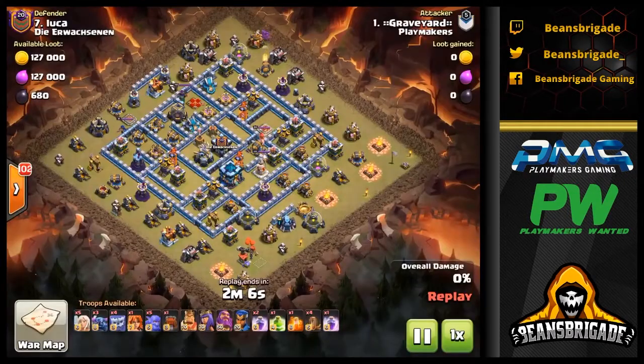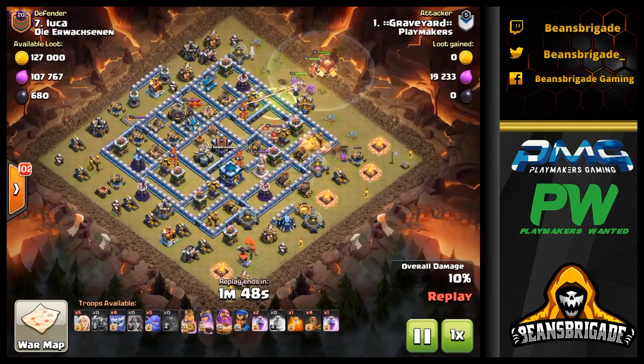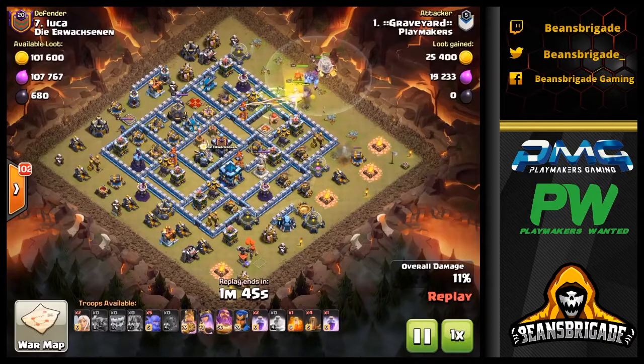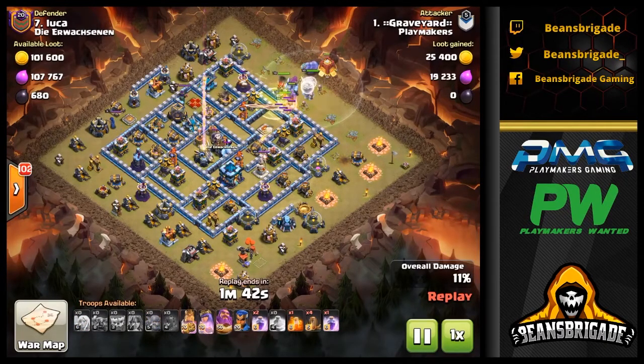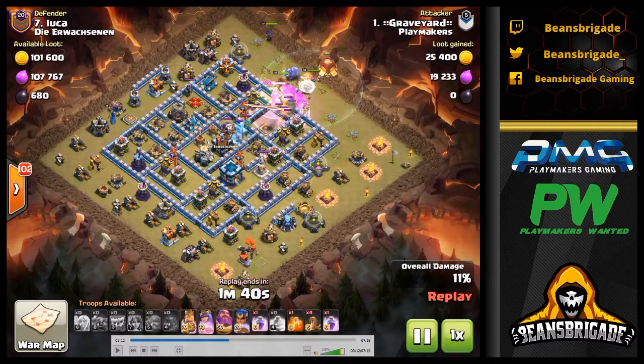Next up, Graveyard is coming at this base with the same strategy but a little different — using four PEKKAs total, with two already deployed for tanking ahead of the Yetis. A third PEKKA comes in with the kill squad just ahead of the Yetis to ensure plenty of offensive firepower. The one jump gives access right to this compartment, and the EQ is dropped on the center section — look at how much reach that gives the kill squad once it lands.